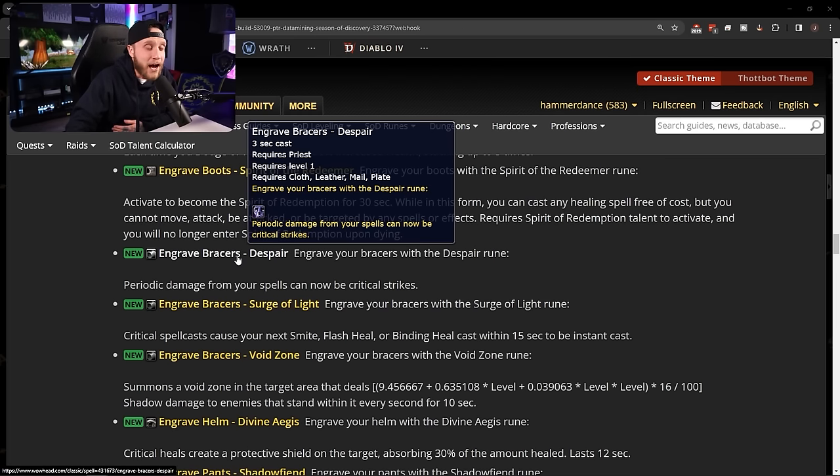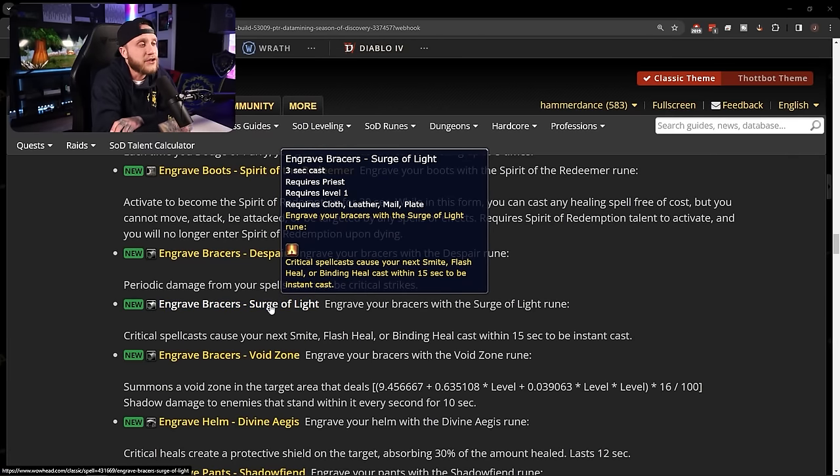Bracer runes: Engrave Bracers: Despair — periodic damage from your spells can now be critical strikes. So your Void Plague and Shadow Word: Pain can crit now, which is insane. Priests are going to be off the charts in phase two — so much fun to play, damage increased massively, already really strong in PvP and now even stronger. I've literally never gotten a priest past level 20, but looking at these runes I might actually consider rolling one.